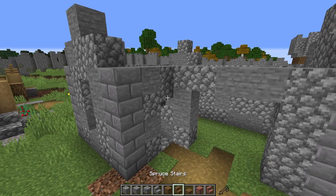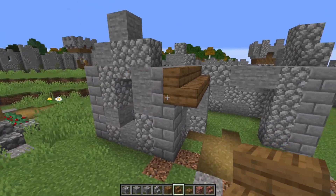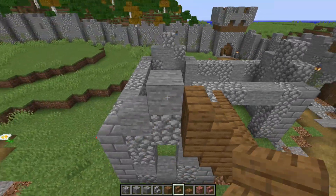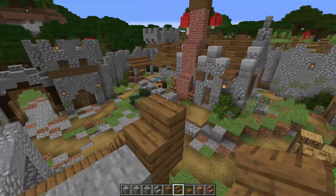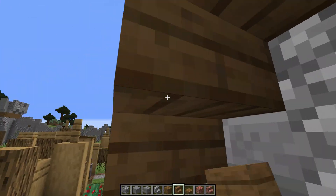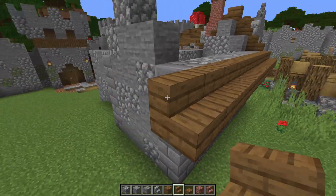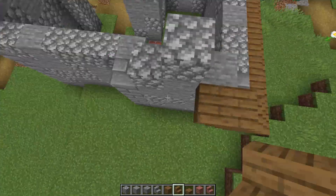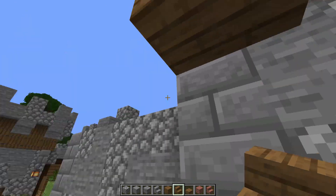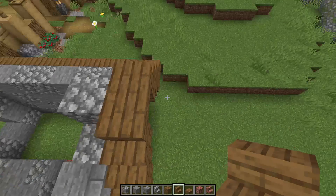Now let's go with the next section — the roof. Right here we're going to go down with our spruce, take it all the way down — upside down, regular, upside down, regular. On this side we're going to go with a stair just like so, then bring it back down to the bottom. Take this all the way down, come out there, and do the same thing on the other side until we meet up on the other end. Then stair right there.